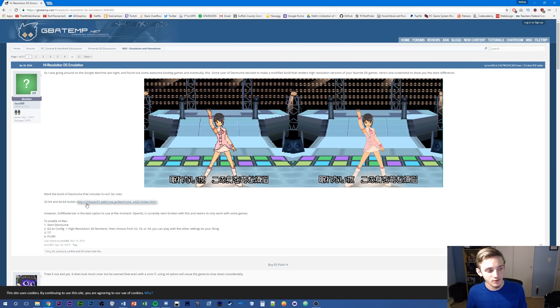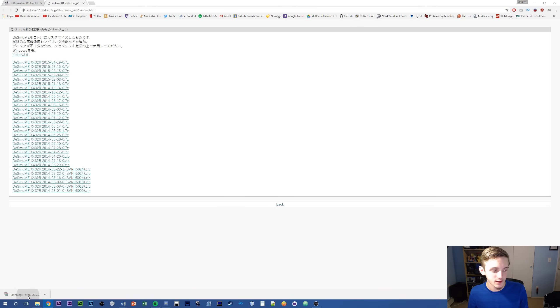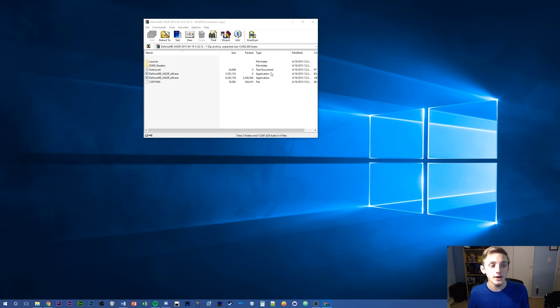I'll include the link down below. Just click on the link right here, then click the link at the top. It looks a little sketchy, but trust me, I've used it before and I'm using it right now. It is perfectly functioning. The top link is going to be the most recent one — you can see the dates right there — and you will end up getting a zip file.